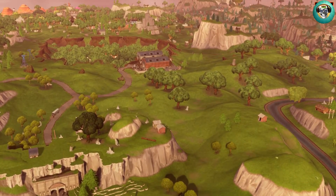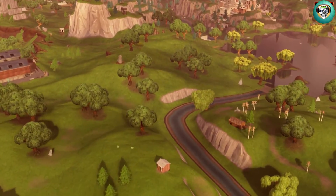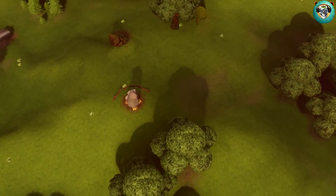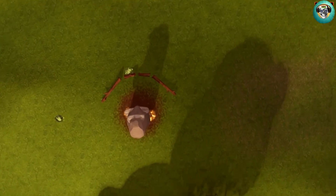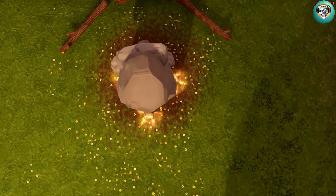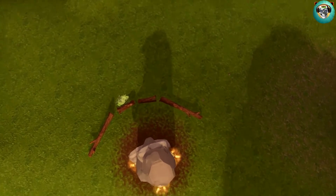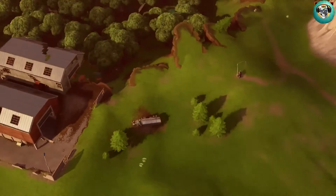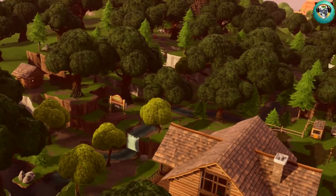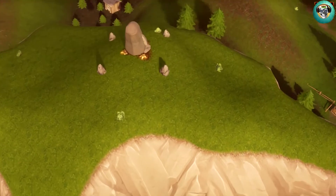Looking at the footage, there are actually three chests on this one. Now we're going to pop up and look straight ahead, and you can see right there in the distance the Dusty Divot headstone. These two stones — the Tomato Town one and the Dusty Divot one — are probably the closest to each other. This headstone also has three chests. Keep in mind they don't always have three chests; sometimes one, sometimes two.